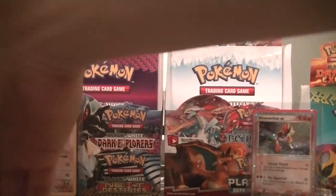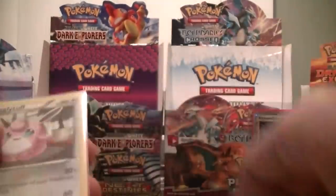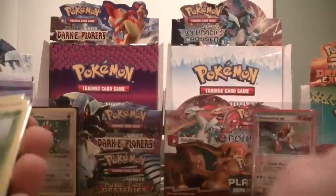Next Destinies: Two Reshiram, Shiftry, Simipour, Wigglytuff, Beartic, Simisage, Lapras, Muk, Manectric, Zebstrika, Amoonguss, Bronzong, Arcanine, Jellicent, and Persian.